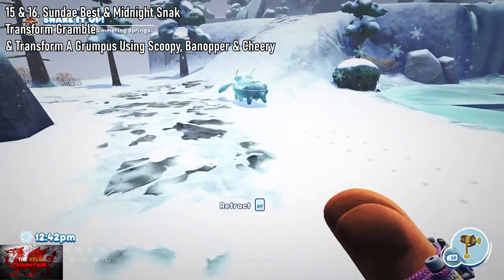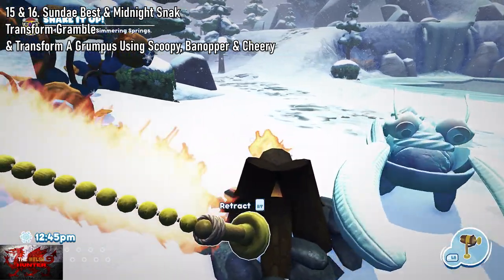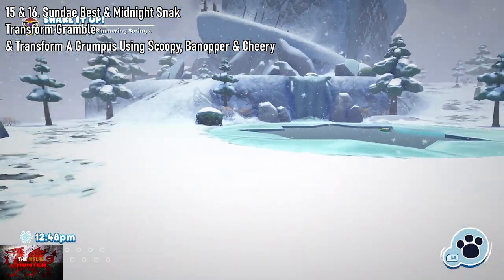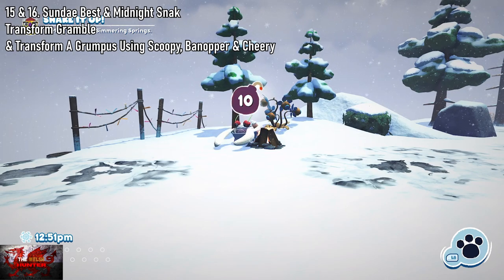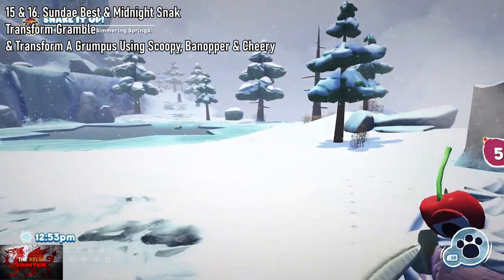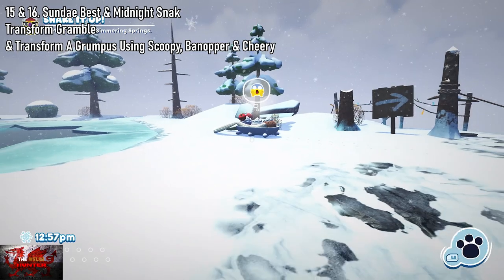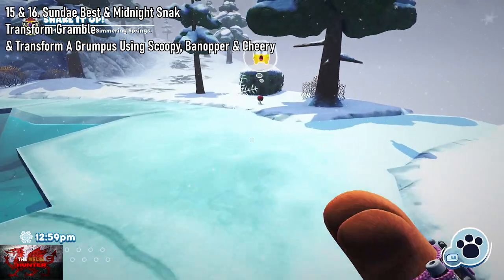Next is Midnight Snack. We need to transform Grumble, who is dead against eating Bugsnax. You can only feed him at night, and we need to transform a Grumpus using a Scoopy, Banopa, and Cheery. When we come to Frosted Peaks you'll find this Scoopy Banoopy — what you have to do is set him on fire and he's going to start exploding. He's always in this area. This is also where we get the Scoopy, the Banopa, and the Cheery.